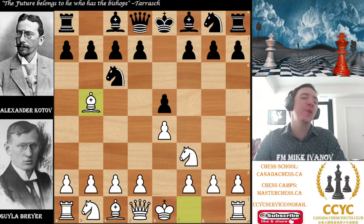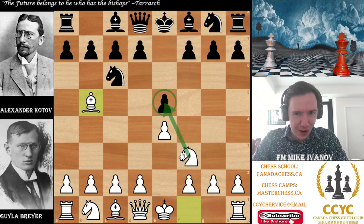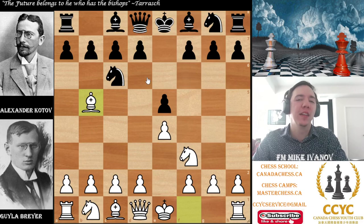Welcome back to our Chess Masters of the Past series, everyone. Today we get to see a prodigy from Hungary by the name of Gyula Breyer. Up to a certain point in chess, maybe up to 1910 or 1920, everybody said you have to put the pawns in the middle, bring your knight toward e5, d4, and e4, and play classical chess — put pieces on good squares, build up the center, and then try to mate them, like Steinitz did and Tarrasch along with him.